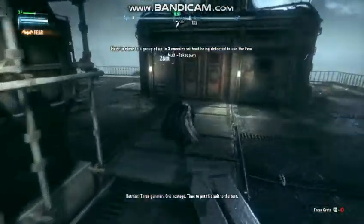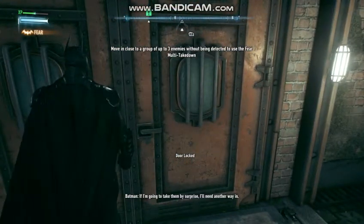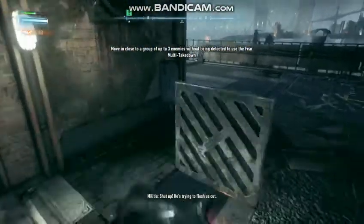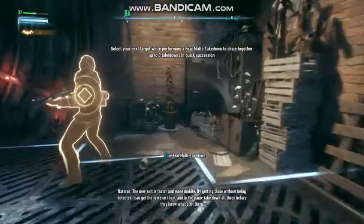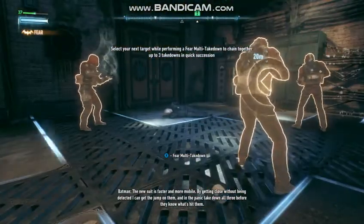Three gunmen, one hostage. Time to put this suit to the test. If I'm going to take them by surprise, I'll need another way in. Shut up! She's trying to flush us out! The new suit is faster and more mobile. By getting close without being detected, I can get the jump on them.